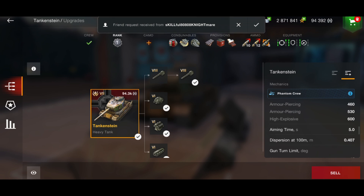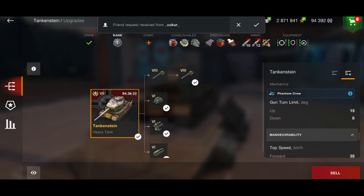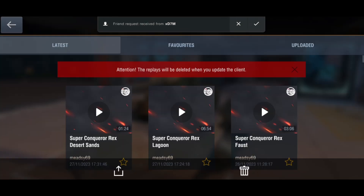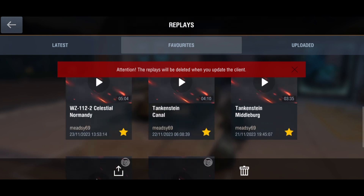You also have 600 on your HE. Aim time is poor at 5 seconds, as is the gun dispersion at 0.407. You only have six degrees of gun depression with a top speed of just over 30 kilometers per hour. So I find the tank just so easy to deal with.